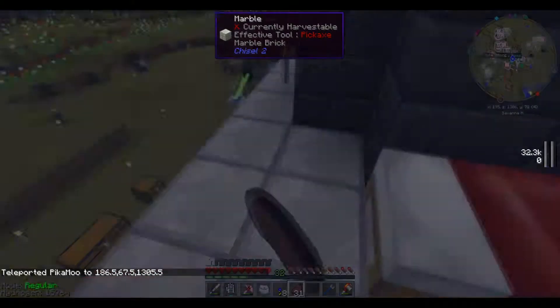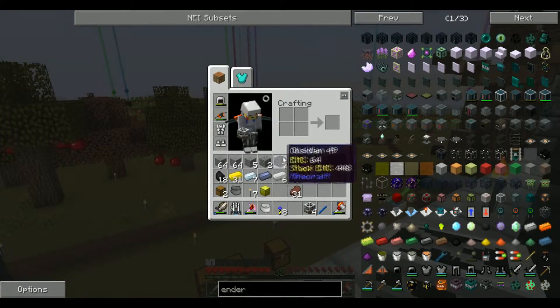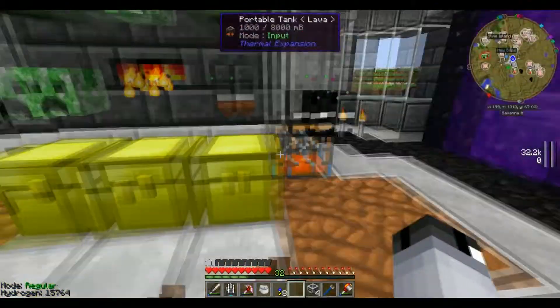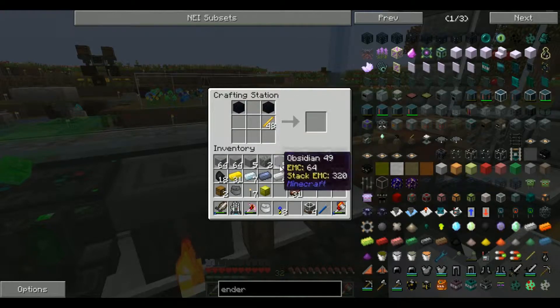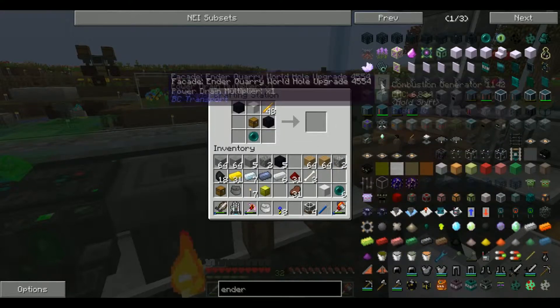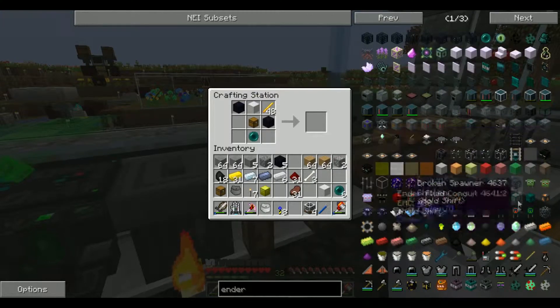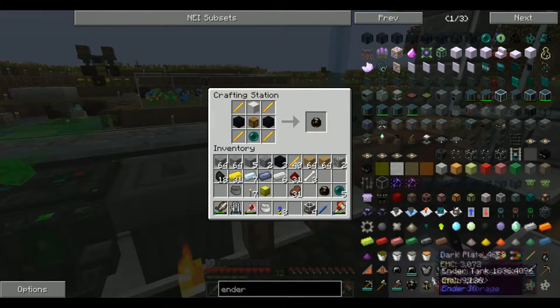Off camera I made some biofuel generators. Now I need to make the reactors, which we can do this episode, but I want to make some ender chests in case we need them — or actually an ender chest and an ender pouch. I believe it's obsidian, blaze rods, and an ender pearl with a chest. We can click on the recipe — there it is.